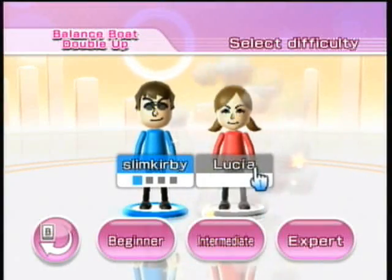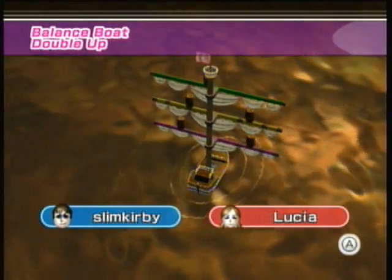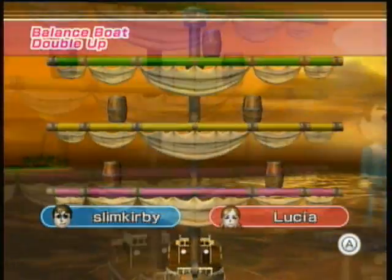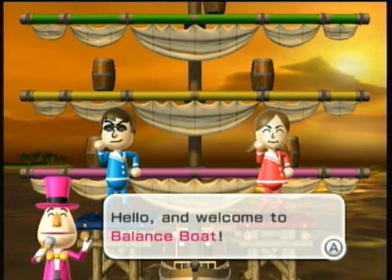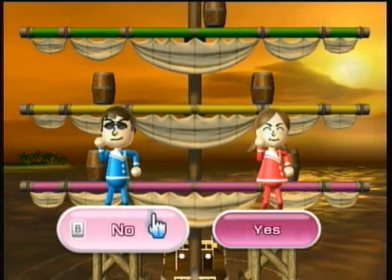Now we're going to be playing with Lucia. You don't look like Lucia — where's your blue hair? Fire Emblem reference for those who don't know. Anyway, here is the intermediate course. As you can see, it's kind of a little darker out, and there's actually barrels on the mast now. The barrels do add kind of the weight to the boat, so you have to keep that in mind when you're placing your Mii characters.